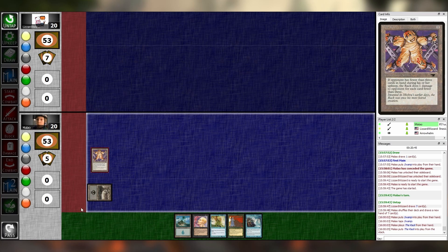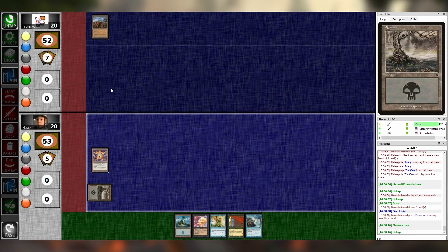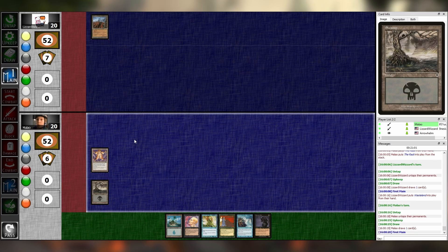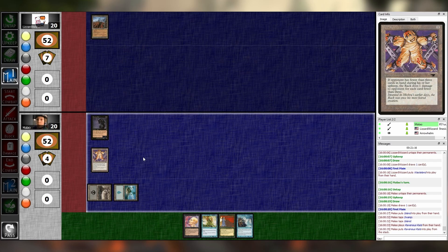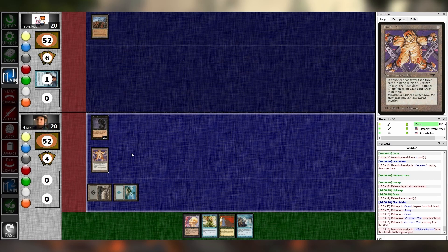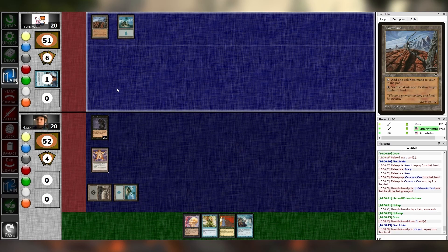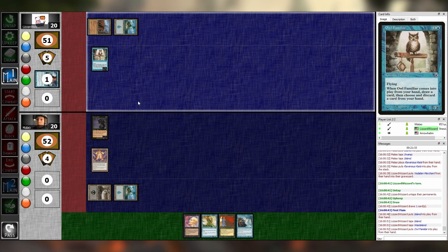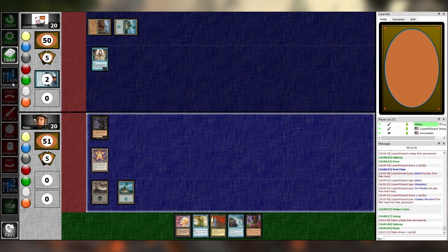Oh my goodness. Turn one is going to be a Wasteland pass. Untap, upkeep, draw, main one. Play an island. Run out the Ravenous Rats — I think I'll discard this guy. Pass. I go through the phases. Play an island. Tap two for an Owl Familiar. Pass. God, where's Wastenaut? Wastenaut would be disgusting in this matchup.